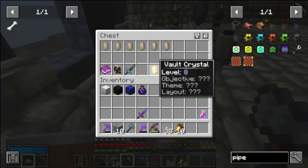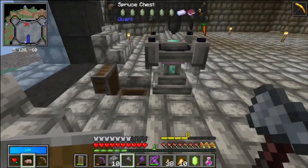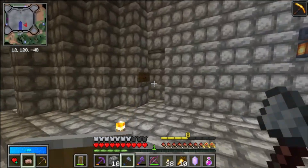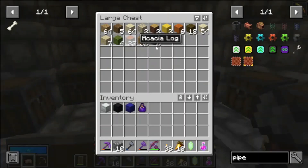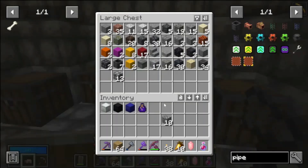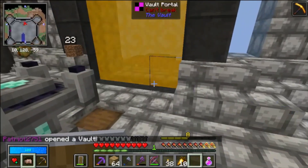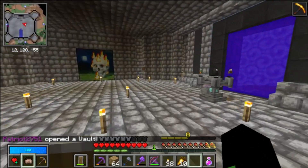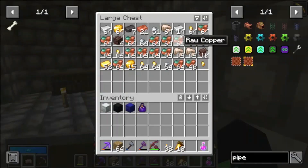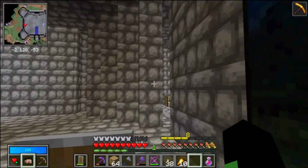We'll save the sword until we get Unbreaking 3, which is much easier to get than I imagined. Let's put this back in here. We also need some blocks — let's just use some wood. And I need a bucket, I'll just make one real quick. One, two, three. Very nice.